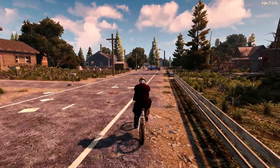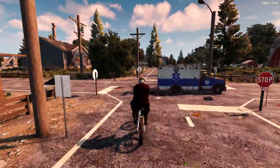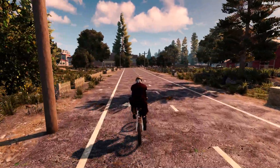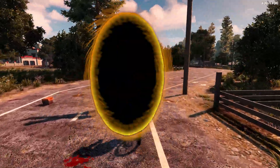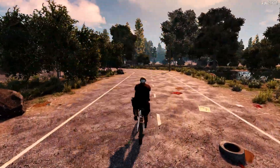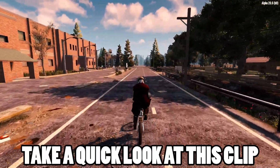During the first Alpha 21 Developer Diary livestream, an interesting slip up hinted at the inclusion of fast travel between Trader Outposts, when the helicopter landing pad and ham radio set being shown off were mistakenly referred to as a teleport. And as we can see from Lathan's reaction, this wasn't supposed to be revealed just yet.